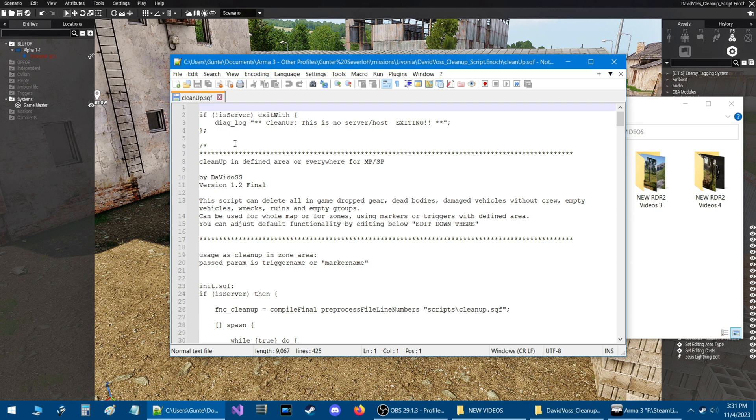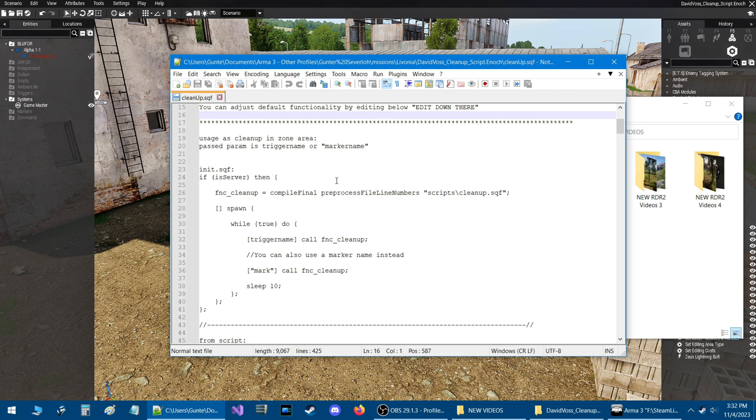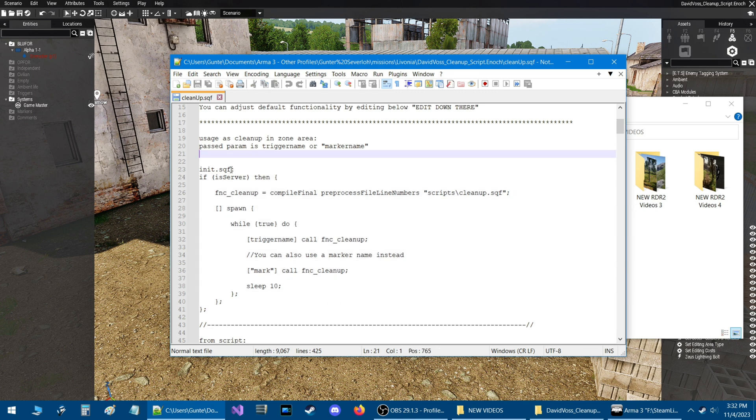At the top of the script you have some information. This is the description of what the script does, the author David Voss, the version of the script, and how it works. There's a line that tells you where to edit parameters for functionality. Scrolling down, the first area is for creating zones — if you want a specific area where dead bodies, destroyed vehicles, or dropped items get deleted, you copy this code and put it into an init.sqf script.